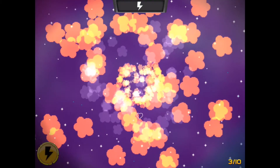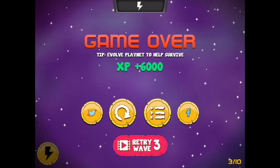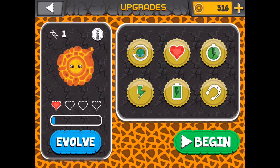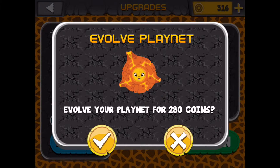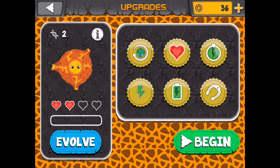We got — oh no. Accidentally shot myself. I'm sorry, planet. I'm sorry. It just happened, I don't know how it happened. We have 316 coins. Congratulations — your planet has evolved. Is it stronger? Can I take more hits? I'm not sure.